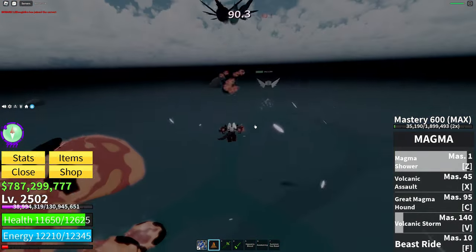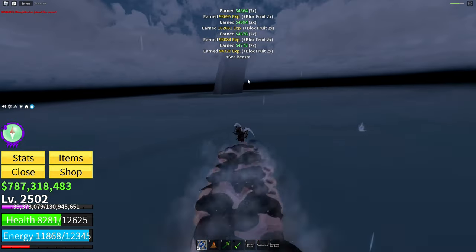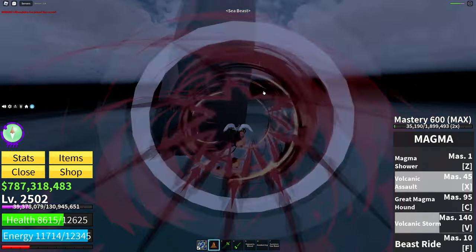We just got piranhas which give electric wings — we killed them all but didn't get a single electric wing, but it's fine. And we just got a sea beast as well — the events are crazy now.